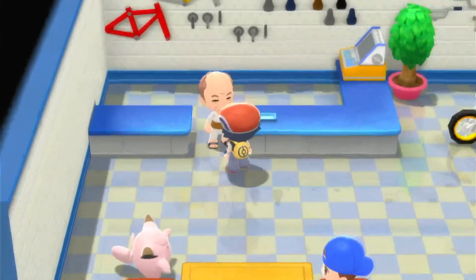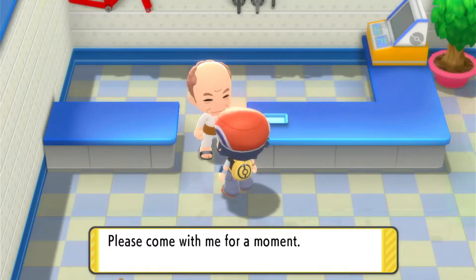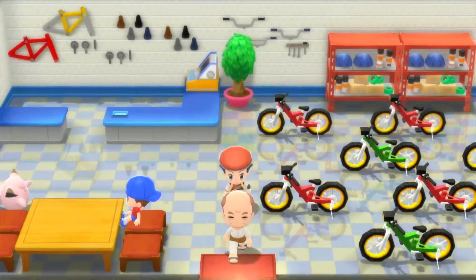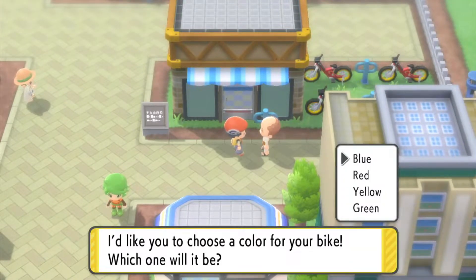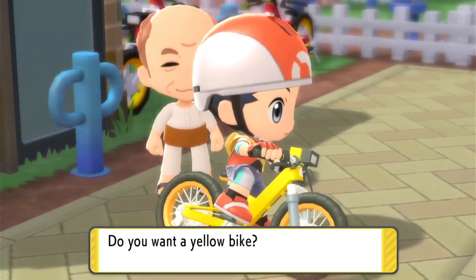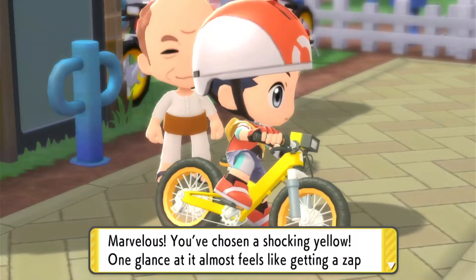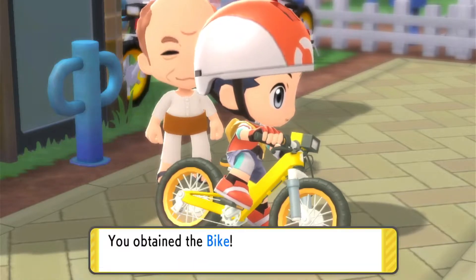This time we're going to see what Rad Rickshaw has for us at his cycle shop. He says, 'Thank you for rescuing me, I can't thank you enough. Let me give you a bike to show my gratitude.' He then asks you to choose a color — I'm going to go yellow because that's my favorite and I'm an Electro Magma Cube. You obtained the bike!